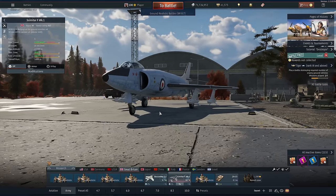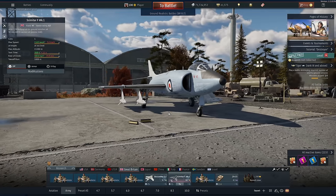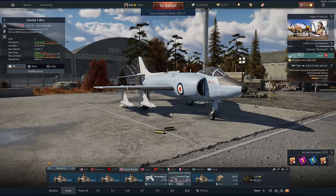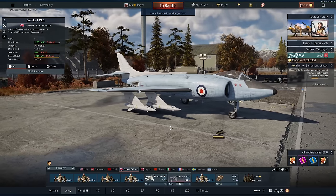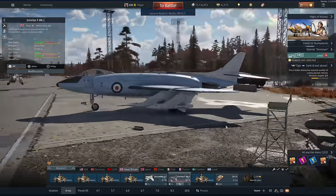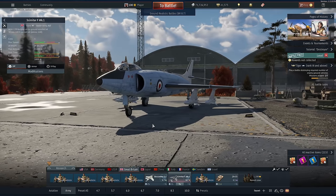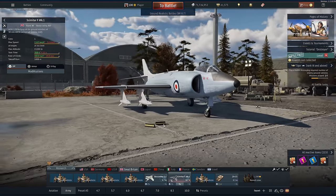The Bullpup missiles do take a bit of finesse. They're keyboard-guided, so not only do you need to fly your aircraft to make sure it's not going to plummet into the ground, you need to be guiding these missiles towards the target as well. I have a guide on this — I'll put the link in the description below if you want to find out how to set these up and fire them the same way I do. They're a little awkward, but very rewarding once you learn.